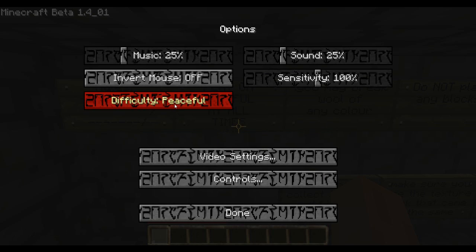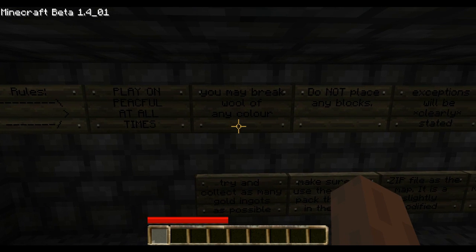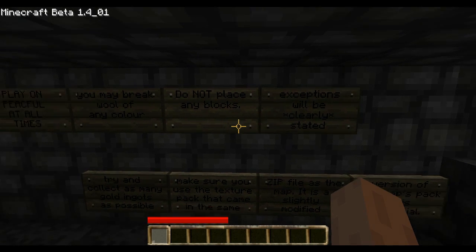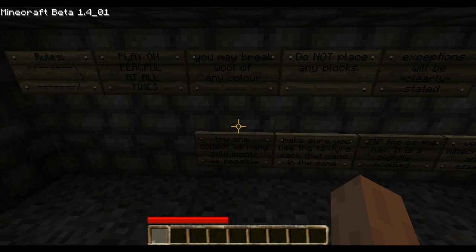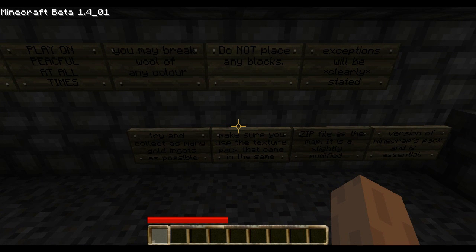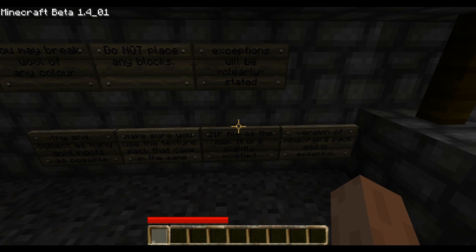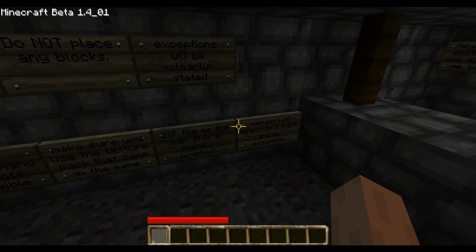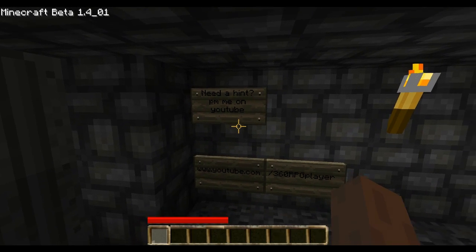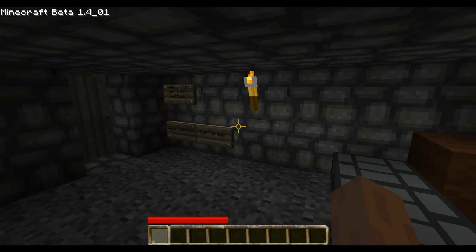Play on peaceful at all times. You may break wool of any color. Do not place any blocks except when exceptions will be clearly stated. Try and collect as many gold eggnots as possible. Make sure you use the texture pack that came in the same zip file as the map — it's a slightly modified version of the Minecraft pack and it's essential.